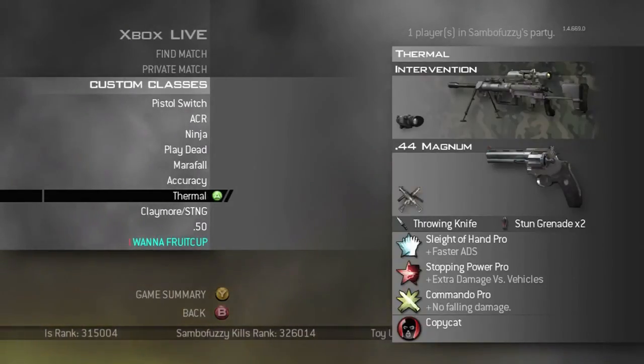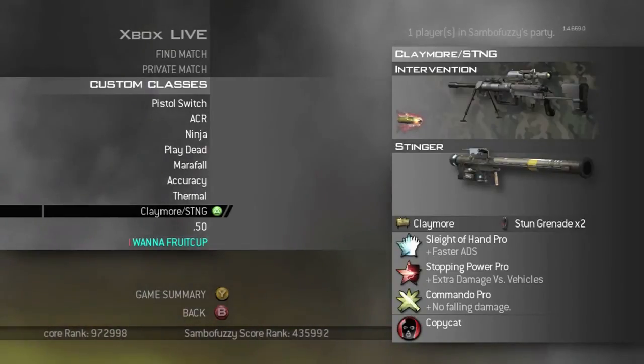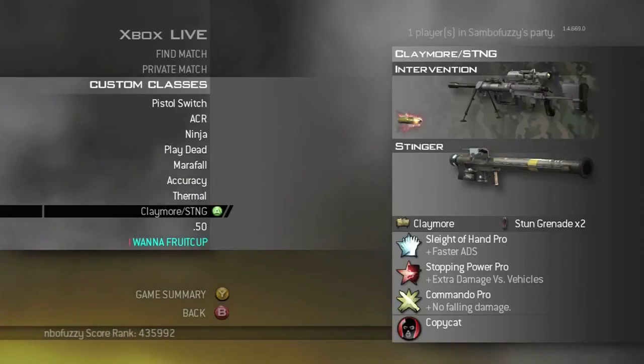This is my thermal class with Commando Pro — I got a nice shot with it the other day. This is my claymore slash stinger switch-shot class, just my stinger. Sometimes I'll use a different launcher for a switch shot, and I still have my claymore shot set up.